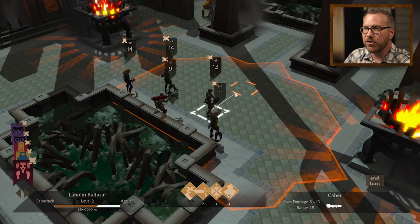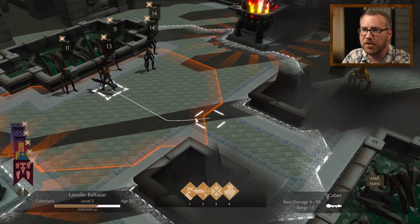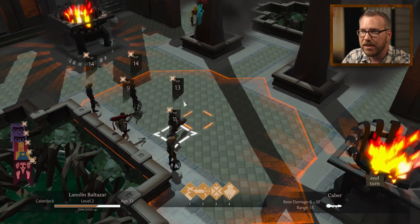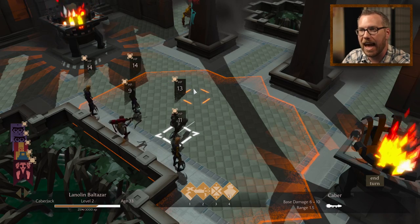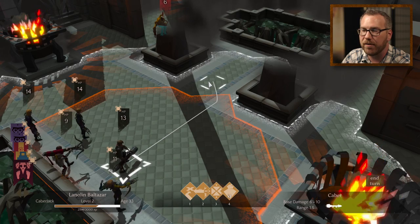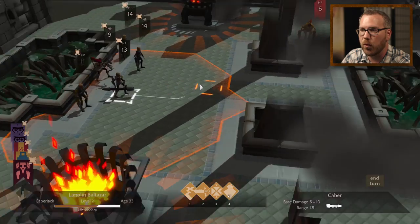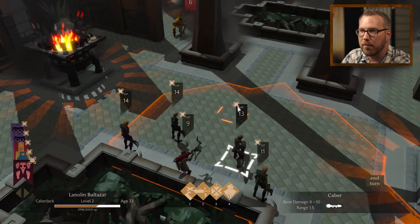You'll be controlling them on this tactical grid. We use a system that a lot of strategy games use where each hero has two action points. You can see the little icons above their health bar flags telling you how many action points they have left. Moving a character using two action points shows the outer border, and the inner border is just one action point. Your special abilities are along the bottom, and you can rotate the camera and move it around.